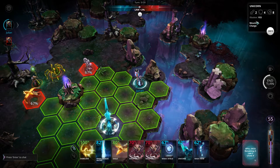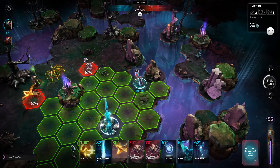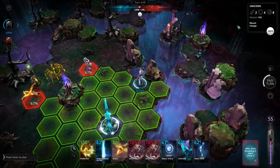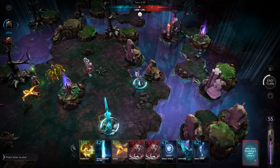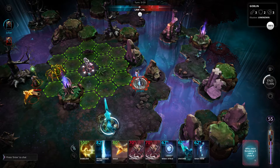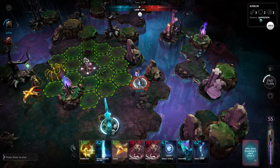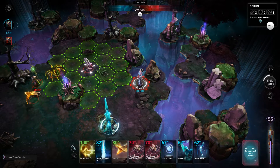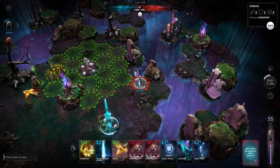The same works for creatures but it also gives you some additional information such as whether or not the creature is an illusion, and any special abilities it has — such as in the case of this unicorn, it is mountable and it has an ability called charge. If I were to click on one of my opponent's units and select that, it would tell me that it is an unknown illusion because at this point I haven't tried to dispel it. I don't know if it is an illusion or real. Of course if I cast a disbelief and it turns out to be real, this will then tell me that it is not an illusion. If it is an illusion then it will just be disbelieved anyway.